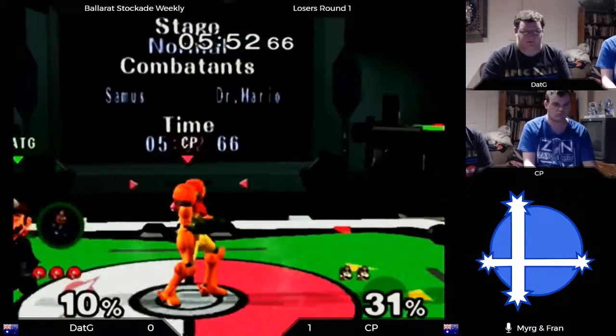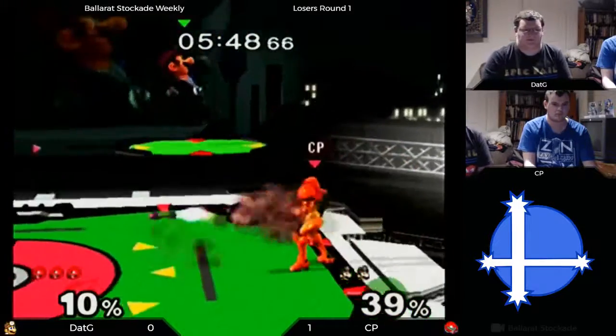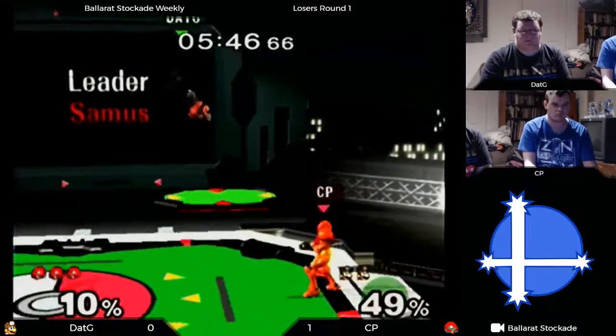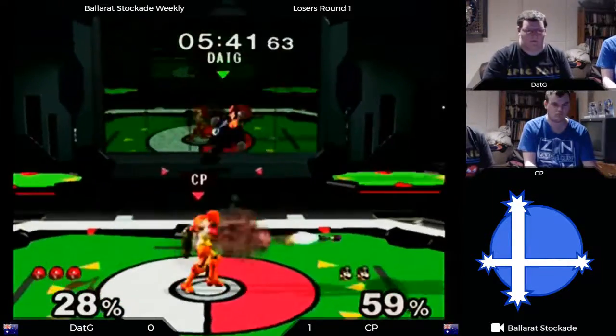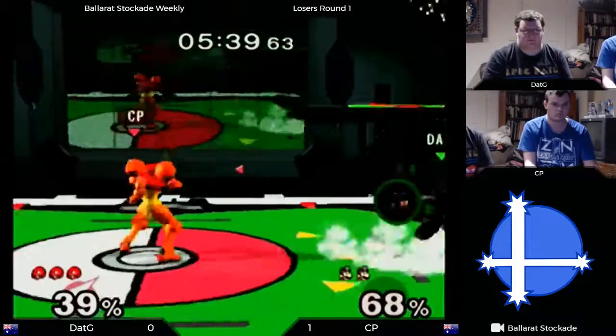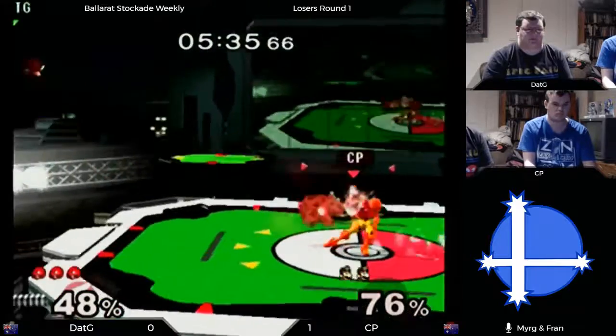CP playing very well, holding his lead, just throwing out projectiles keeping Doc spaced out. Doc having a very hard time — not many options to get in on such a heavy projectile thrower. CP knocks back the rocket though, and that's a good position. These capes are super good to just reverse that situation.